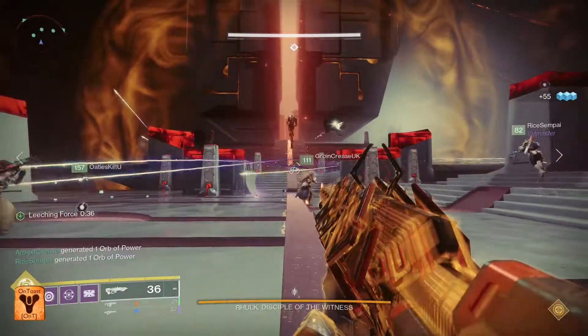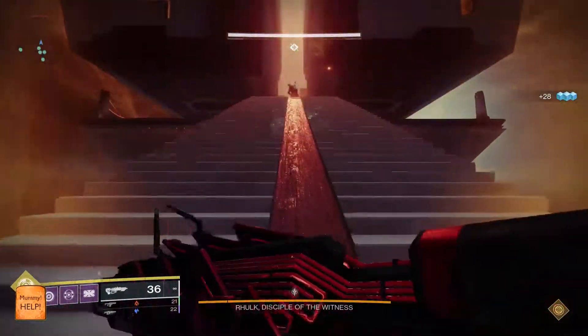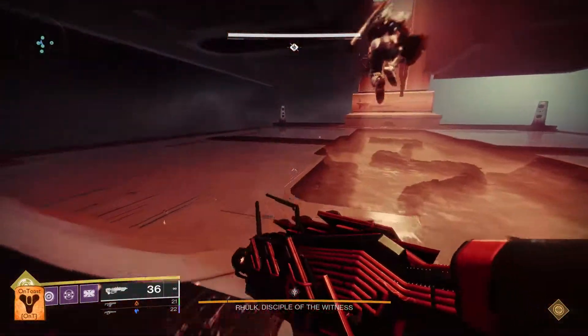Now it's time to go upstairs. Upstairs, we need one slammer and one person on callouts. The other four are going to avoid Rourke, clear adds, and crack weak spots after a totem has been slammed.